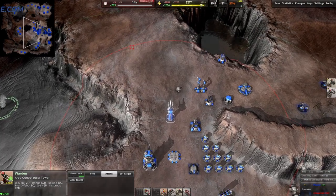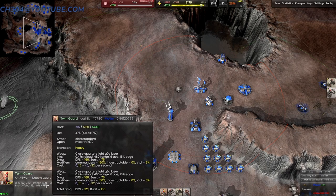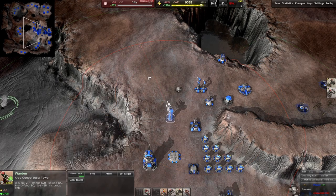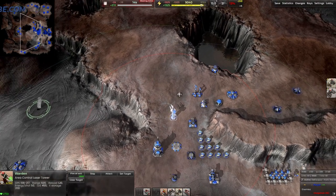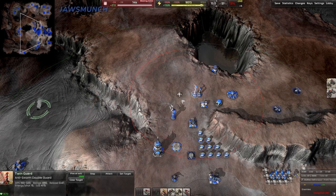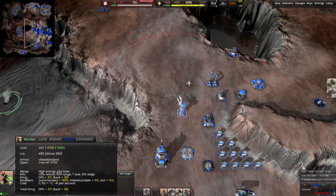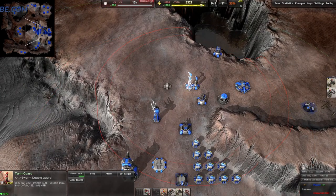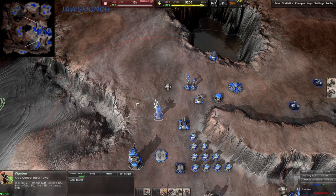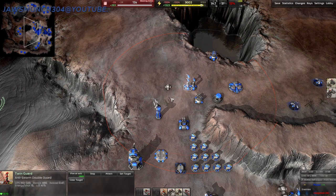Next we have the Warden, a laser tower with an extended range of 620 versus the Twin Guard's range of 480 — about 140 more range. DPS at longest range is 100, and at closest range is 217, so there's not quite as much damage fall-off. The Twin Guard is cheaper at 195 metal versus the Warden at 480 metal — more than twice as much. If you want higher DPS, go for the Twin Guard towers.